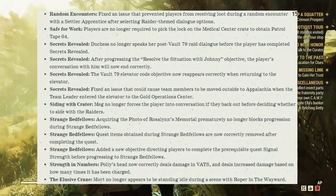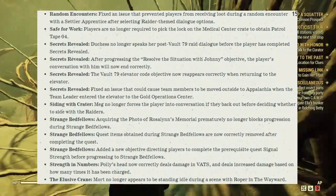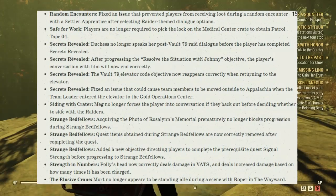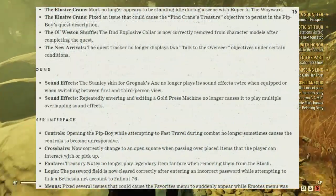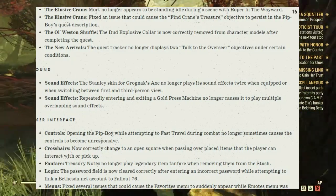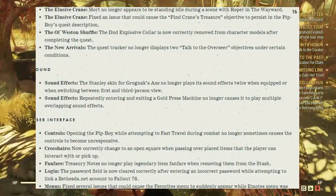Strange Badfellows: Acquiring the photo of Rosalind Memorial prematurely no longer blocks progression. Quest items obtained during Strange Badfellows are now correctly removed upon completing the quest. Added a new objective directing players to complete the prerequisite quest Signal Strength before progressing to Strange Badfellows. Strength in Numbers: Polly's head now correctly deals damage in VATS and deals increased damage based on how many times it has been charged. The Elusive Crane: Mort no longer appears to be standing idle during a scene with Rocksy in the Wayward, and fixed the issue that could cause the Find Crane Treasure objective to persist in the Pip-Boy. The Old Weston Shuffle: The dead explosive collar is now correctly removed from the character's model after completing the quest. The New Arrival: The quest tracker no longer displays two Talk to the Overseer objectives under certain conditions.